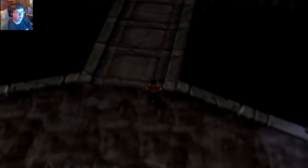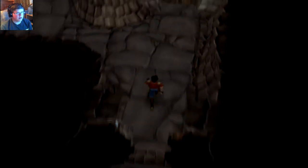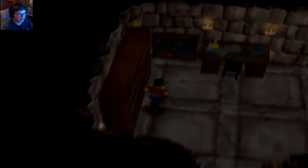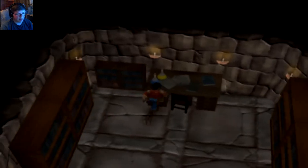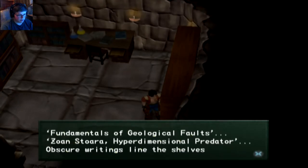All right, let's get a move on. Hopefully we can find a save point. Let's see what's behind the store. Seems to be books — Demon Theory, Stars, Organs. Camping kit — I'll take the camping kit. Can I yoink those potions? Apparently not. Ancient writing. Fundamentals of Geological Faults — sorry, I don't care. I like geology as much as the next guy, but yeah.